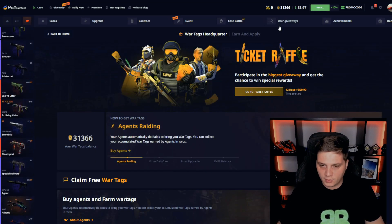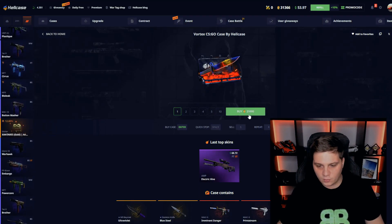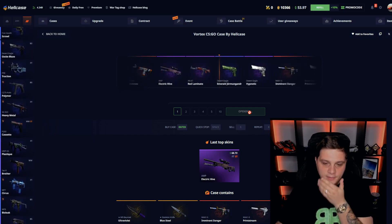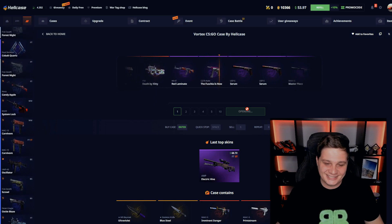Let's see how much money we can get for free. We have a 31k on the Vortex — let's open a Vortex case. 21k, let's see. I always get this easy.